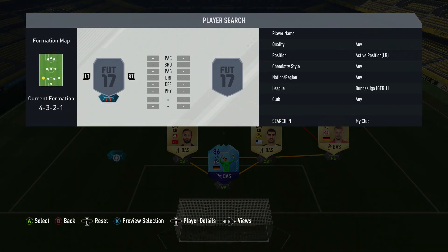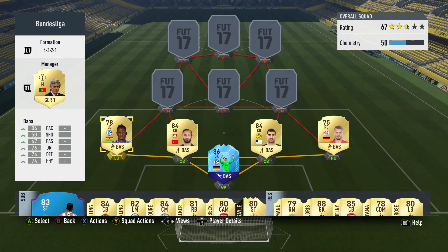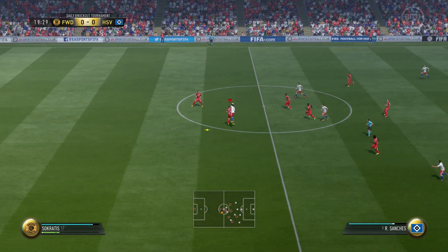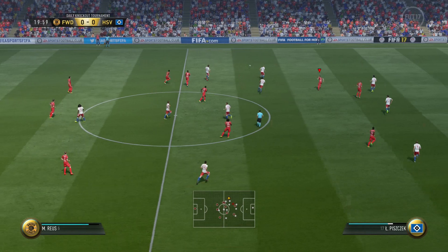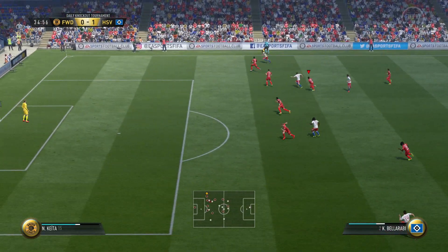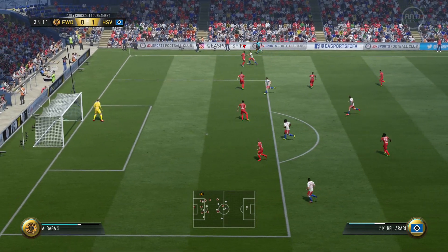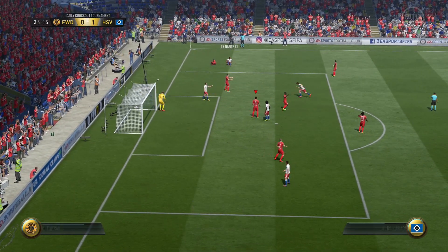At left back, we have a very similar card to Brezinski, and that is Barbar. Similar pace there at 86 and similar stats — a really well-rounded card. I like that for my fullbacks because I like them to attack and be confident and comfortable on the ball, and that is exactly what Barbar is. He can pass it, he can dribble with it, he's athletic, he's got that physicality to his game, and decent defending too. Overall, a very, very good player.